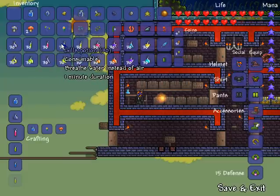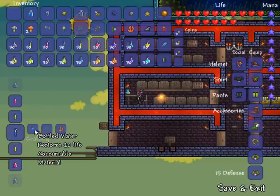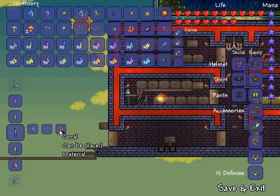Next up is gills potion. Gills potion has a one-minute duration and allows you to breathe underwater. It is created using one bottled water, one water leaf which grows in the desert, and coral which grows in the ocean at the ends of the map.